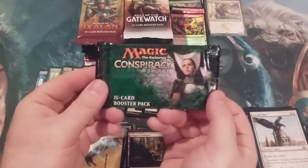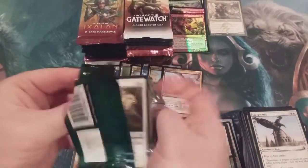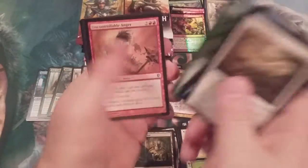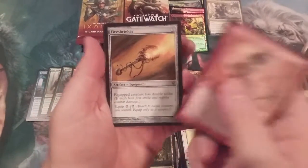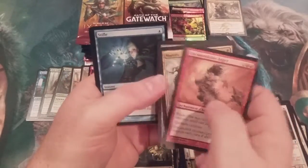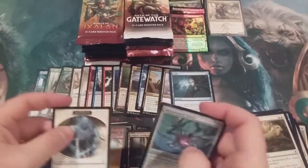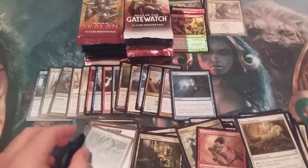Next up is Original Conspiracy. Uncontrollable Anger, Mortify, Fire Shrieker — very nice — and a Stifle. That was a pretty strong pack — some solid Uncommons and a Stifle. Excellent work. And we got a Conspiracy card; we'll just float that with the tokens.